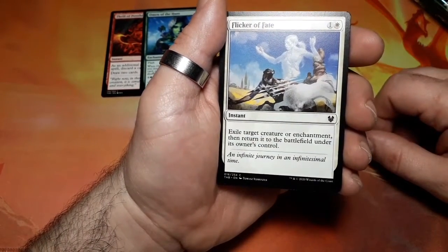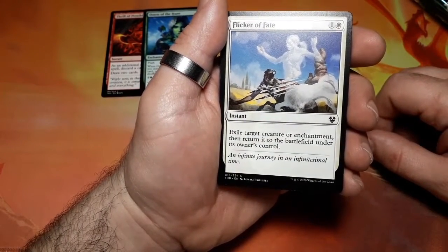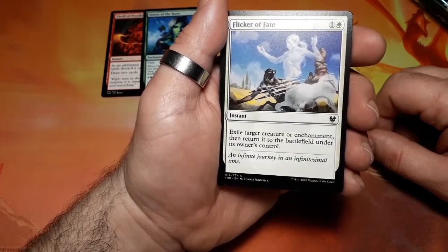Flicker of Fate, two drops. Exile target creature or enchantment, then return it to the battlefield under its owner's control.